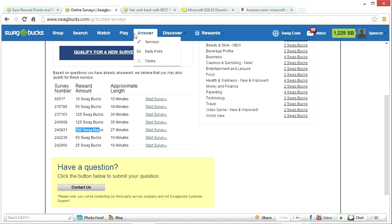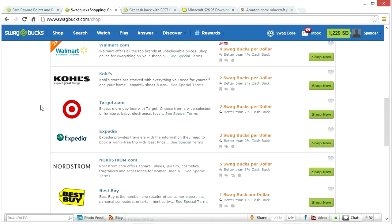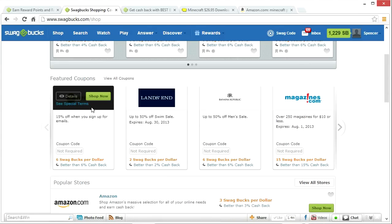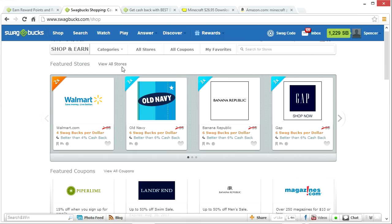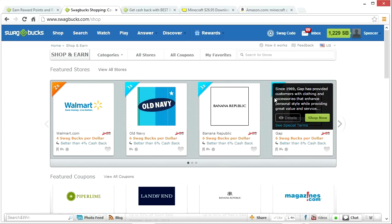The last main earning method is shopping. You'll have to spend money to do this, but if you're already planning on spending money, why not go through Swagbucks? If you're buying anything at Walmart, Best Buy, Kohl's, Target, Expedia, Dell, or similar sites, search for them on Swagbucks and you could earn swag bucks for those purchases. For example, for every dollar spent at Walmart you get four swag bucks in return — that's almost like getting four percent cashback. If your parents or relatives shop at these stores, tell them to go through Swagbucks so you can earn points toward your Minecraft premium account.